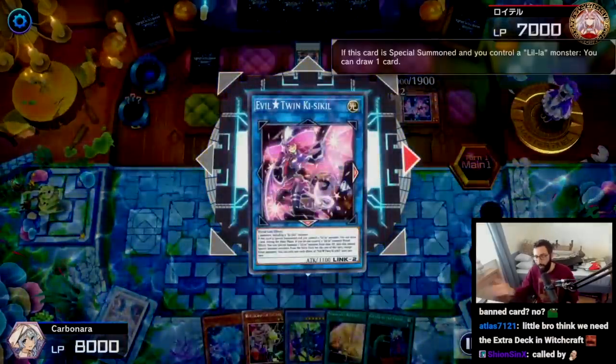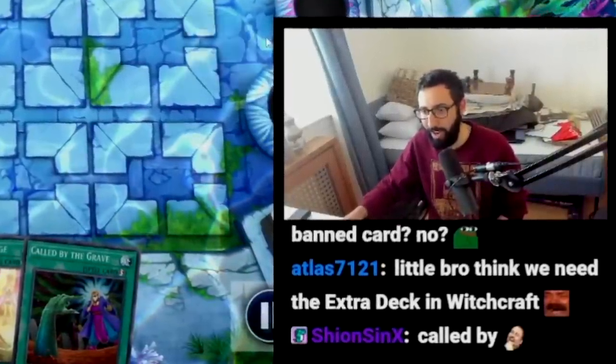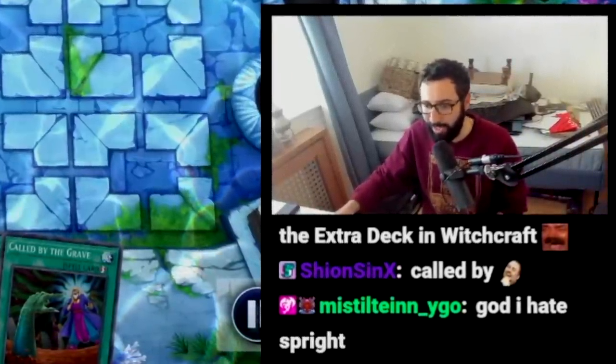We get the bonus draw here. Link them again for another two. We can't go into Trouble Sunny, obviously, because we're too locked. All right, so that's kind of like full combo. With Scythe lock — can Witchcrafter play through this?